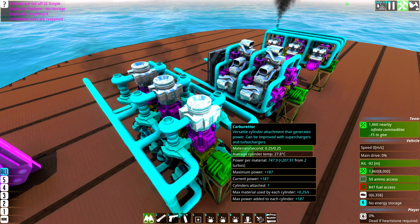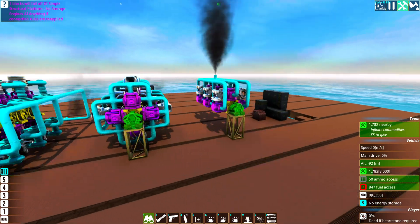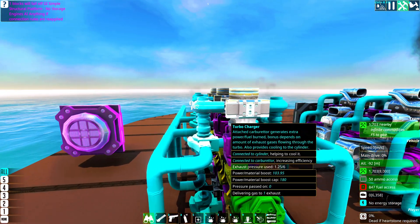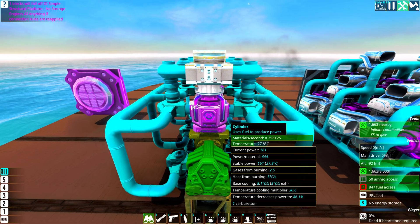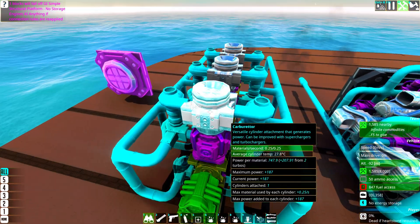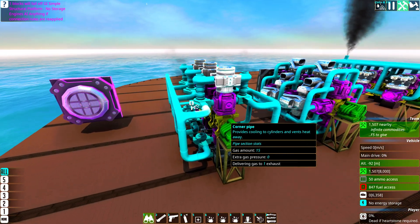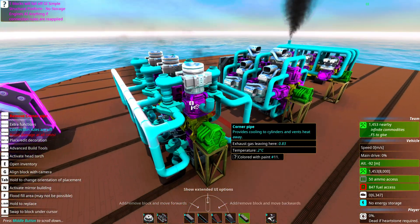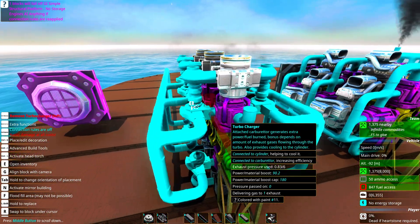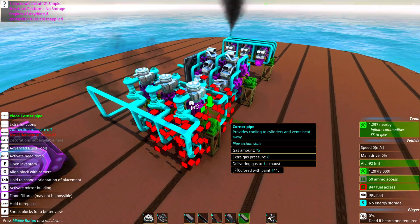In the turbocharger configuration this engine has a power per material of 644, which is pretty decent. Compared to the injector engine's 400, it's much more efficient even with these simple ones. Basically the exhaust from the cylinder gets funneled into the turbochargers, going back into the carburetor and out. However, do keep in mind that if you add exhausts to an engine with this setup and don't have them all connected up to turbochargers, you will lower the power per material efficiency. So don't do that.